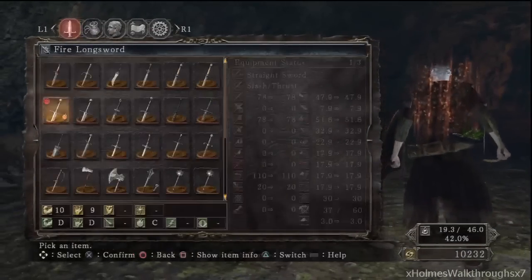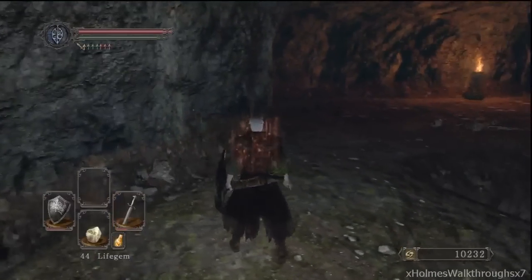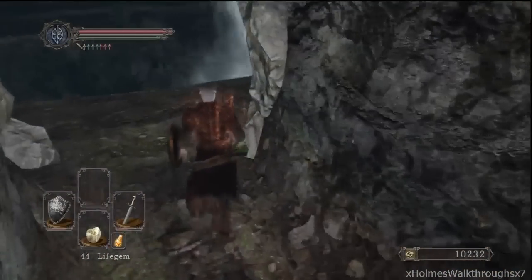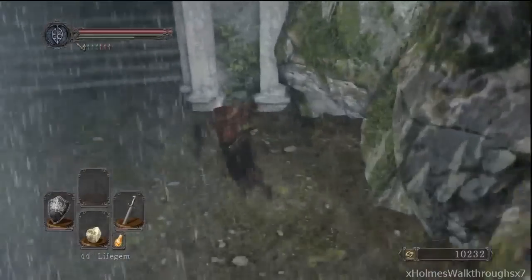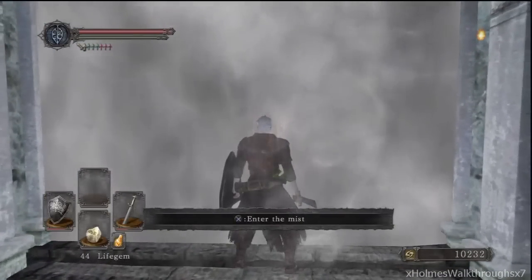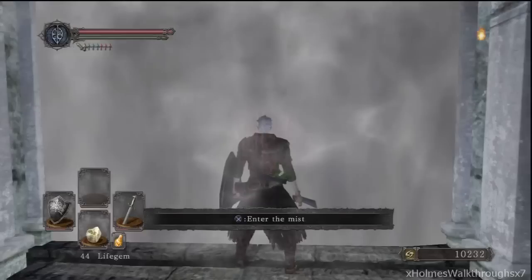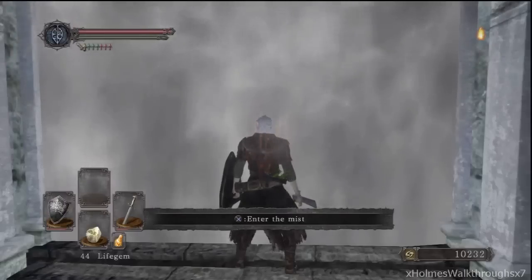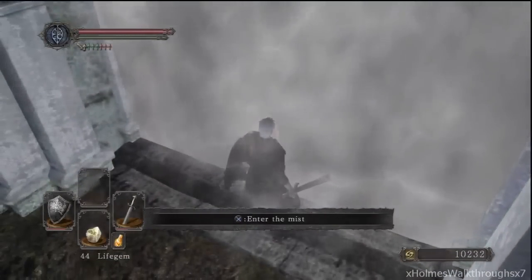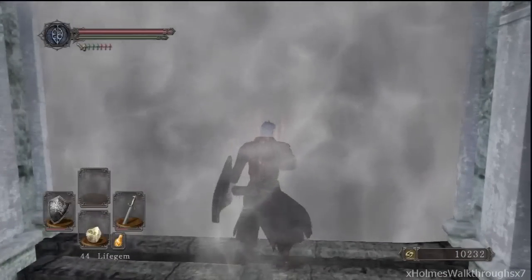We're pretty much done with this area now — just going to take on the boss. I used a falchion for that because I don't want to lose any more durability while fighting skeletons and not have any for the boss, since this is my strongest weapon at the moment. I want to save as much durability as possible. There's going to be three skeletons — we want to take out one at a time. This might be in a separate video because it's gone on for 36 minutes now, so this will most likely be a separate video.